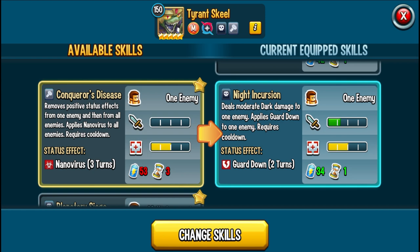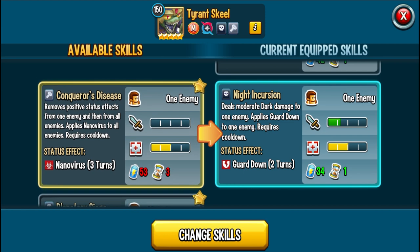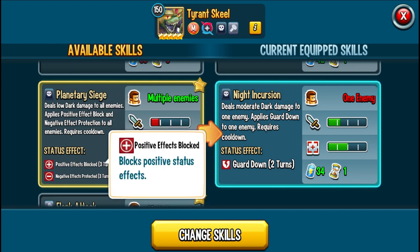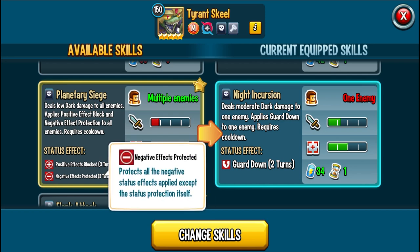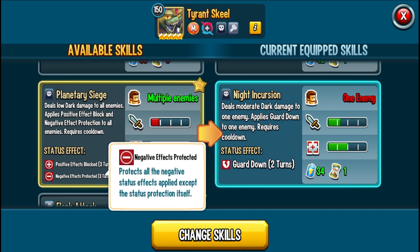Night Incursion deals moderate damage to one enemy, applies guard down to the enemy — making your attacks always hit — and requires cooldown. Conqueror's Disease removes positive effects from one enemy, then from all enemies, and then nanovirus to all enemies. Super useful against status caster megaton monsters — get rid of the megatons, remove positive effects, and then everyone has nanovirus so they can't reapply positive effects. Planetary Siege deals low direct damage to one enemy, applies positive effect block and negative effect protection. This combination means if the enemy tries to cleanse, this will effectively protect that cleanse — they won't be able to apply positive effects, and they can't cleanse their negative effects. Very cool skill.